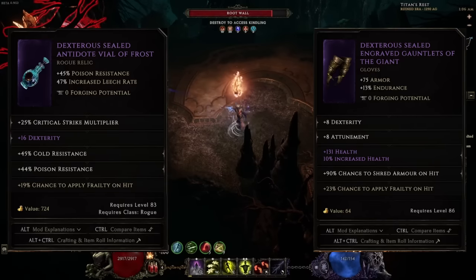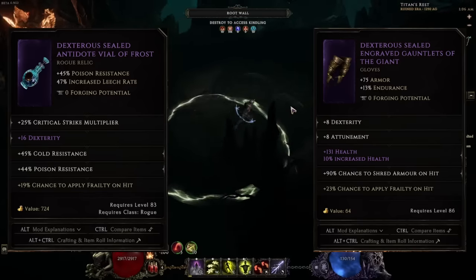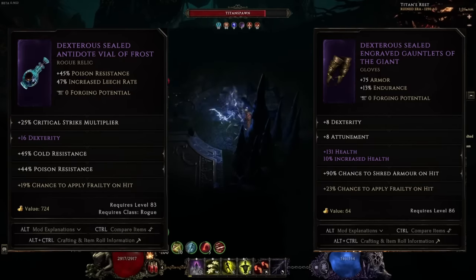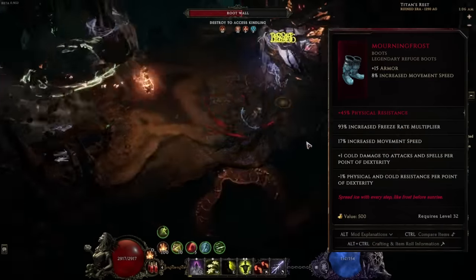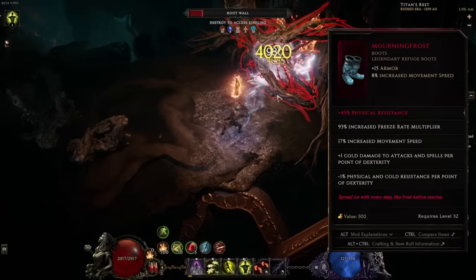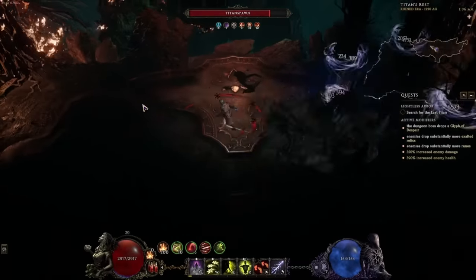The gloves and relic have very good hybrid health, plus some frailty and shred for added damage. This build focuses on dex stacking and shred with a little crit from the helmet. The boots I rolled physical resistance on — I was trying to hit movement speed but missed. I wasn't complaining though, since physical res was a weak point. I'm still trying to get more legendary potential on Morning Frost.